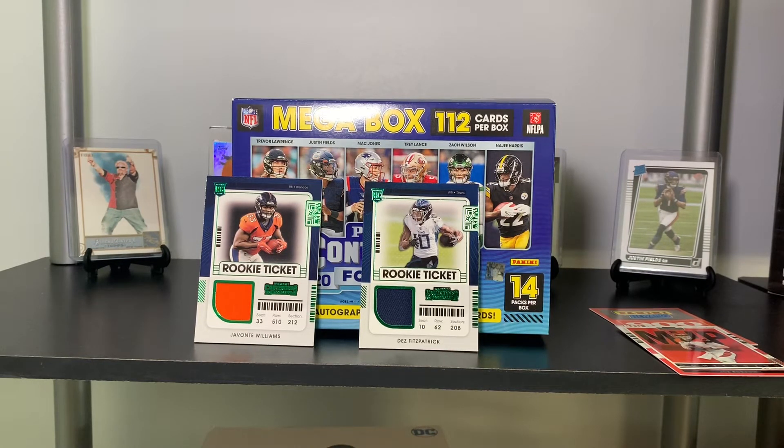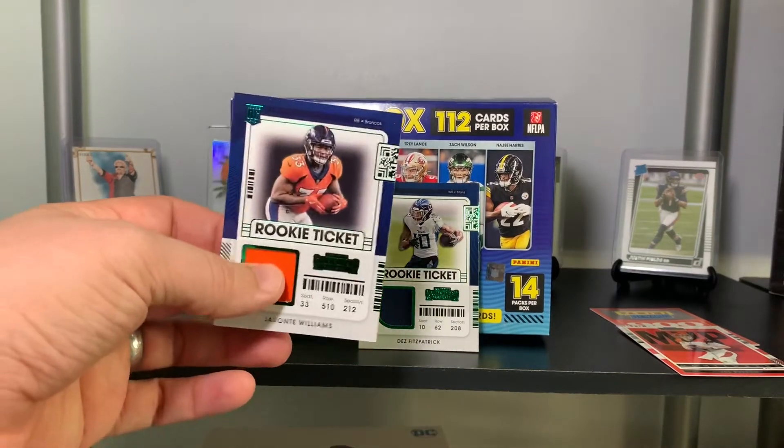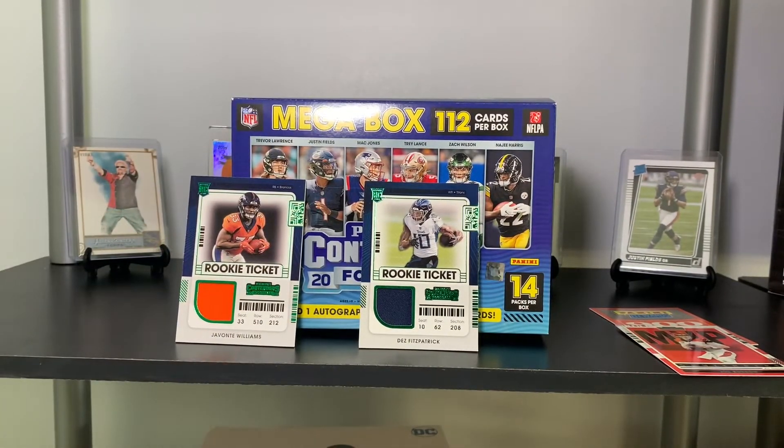Thank you guys so much for watching. That is Contenders in a nutshell — you get a big stack of base cards you can use for shipping protection, a nice stack of inserts, a couple of napkin relics with some color on them, and either Points or an auto. In this case, Points wins. Let me know what you thought of Contenders, specifically the megas. If they put them back on Target.com, are you going to buy them? Thanks so much for watching — please leave a like, subscribe, and stay tuned for more videos. Until next time, bye!